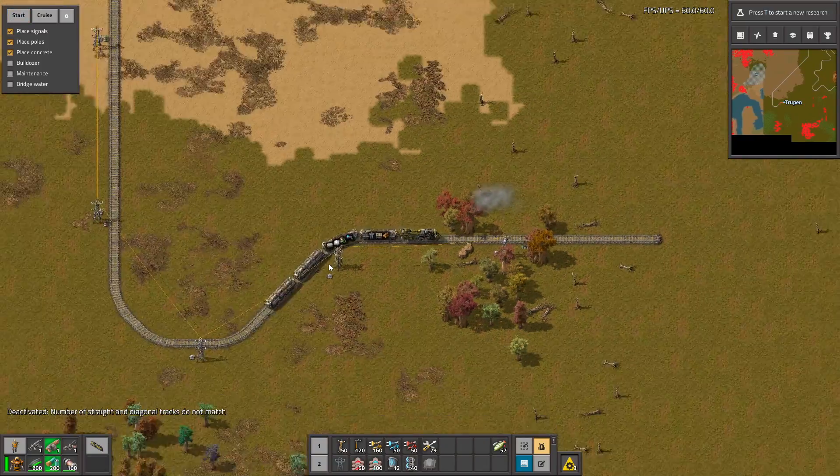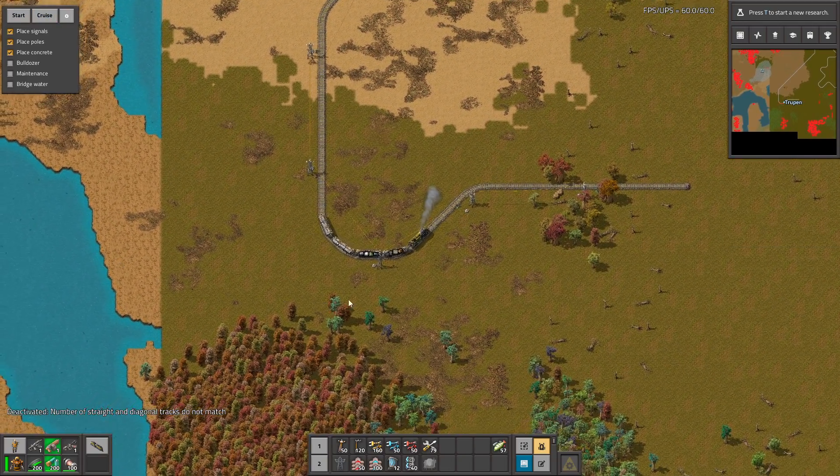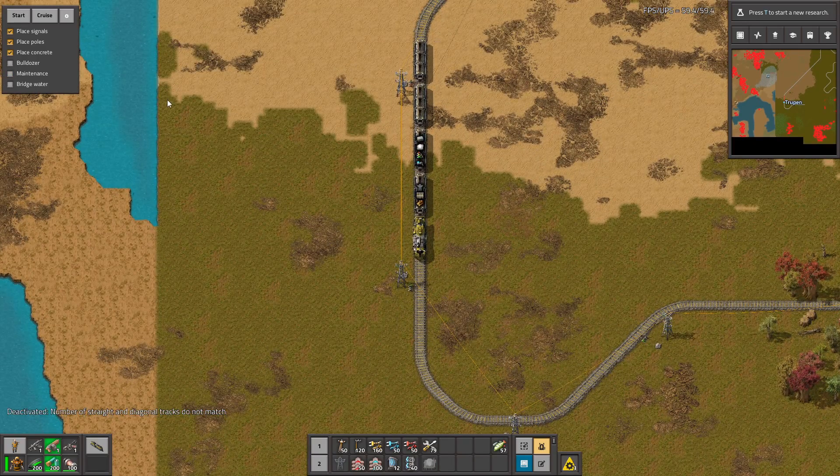But yeah, thanks to this mod you can place rails automatically, customize everything, go through water, and so on. I think this is a very interesting mod. I also want to try the boulderer mode.